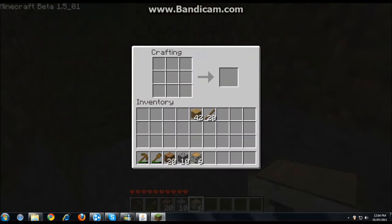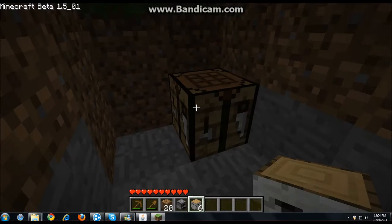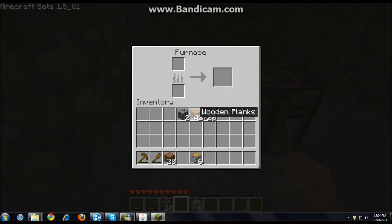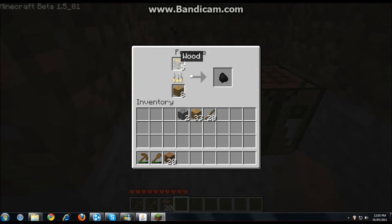To make charcoal you need to make a furnace. The way you do that is take the cobblestone you should have and place it around the perimeter of the crafting grid, and that gives you a furnace. Place your furnace next to the wall, put your raw wood up in the top slot, and then fuel the furnace with more wood in the bottom slot — put maybe eight wood in there. Now you just wait until the wood cooks from wood into charcoal.